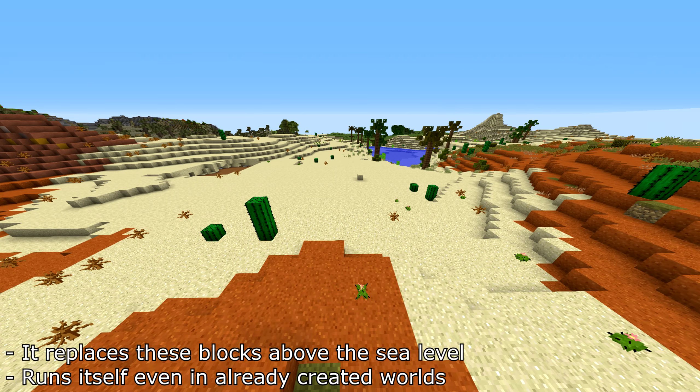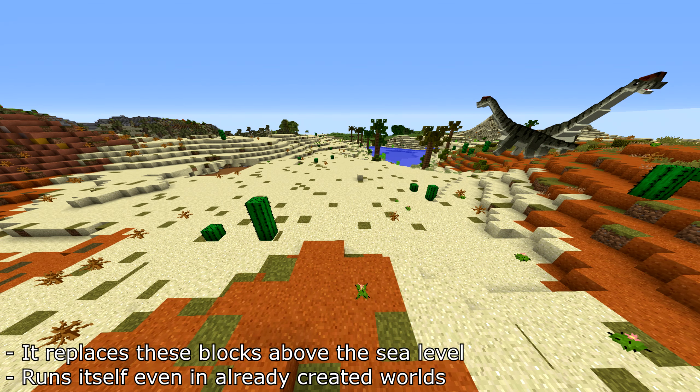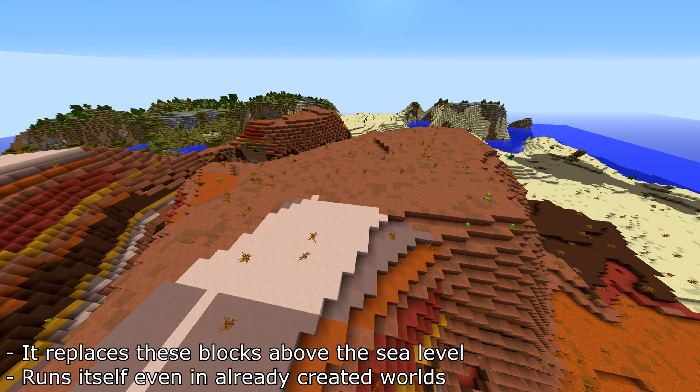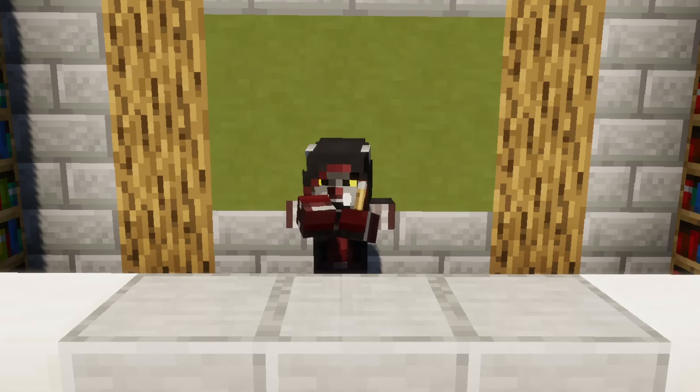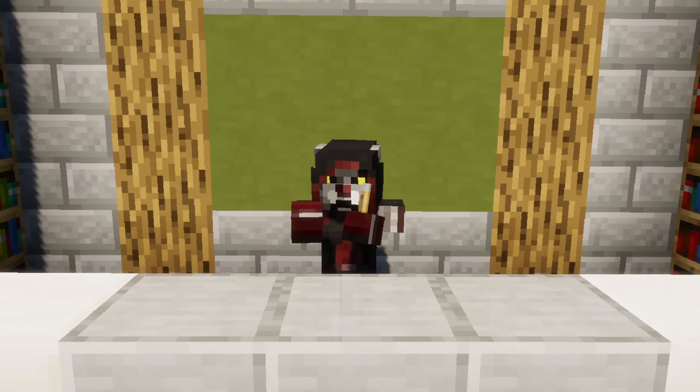I've used World Gen Block Replacer to change a small percentage of sand and terracotta to grass blocks. Some of you might not like this, so I've included an optional config that doesn't replace sand or terracotta, but keep in mind that you might not get a single dinosaur spawn in those biomes.